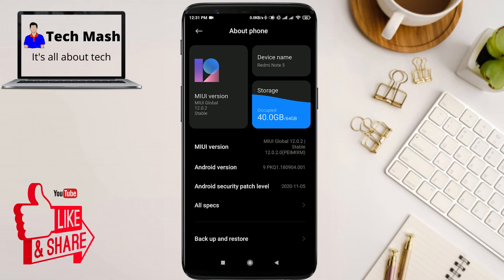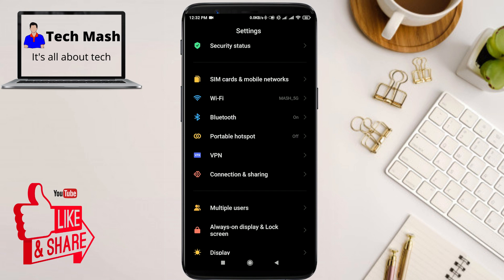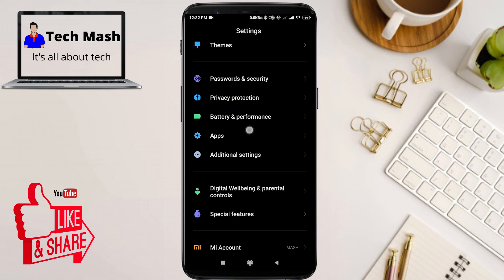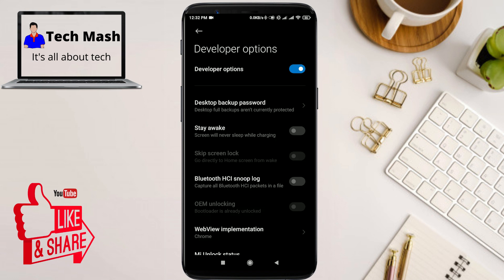After turning on Developer Options, you need to find it. On Xiaomi, scroll down to Additional Settings where you can find Developer Options. On some devices, Developer Options appears directly under Settings. Turn on Developer Options, then scroll down to the Bluetooth section.